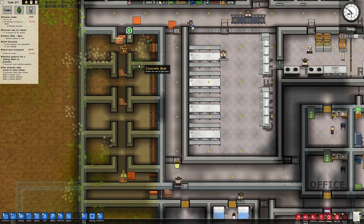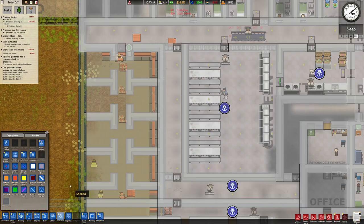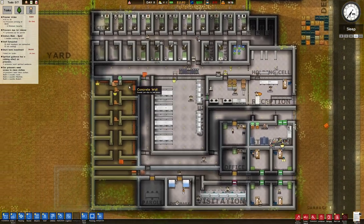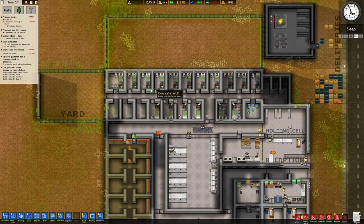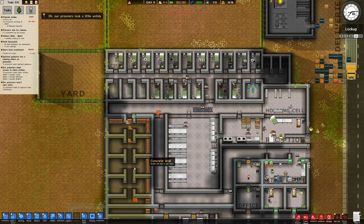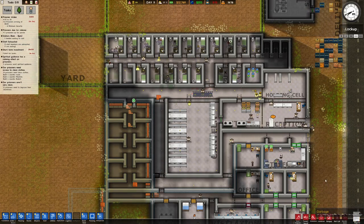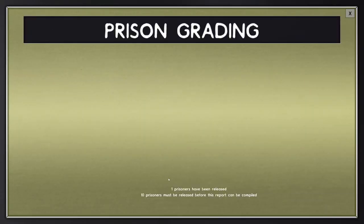Let's think about how we want to do our medium security cells. There's a deployment portion — if we go up here, this should be minimum security only. Once the new section is done, we'll designate it for medium security only. There's a mechanic with cell grading — let me find the prison grading option.